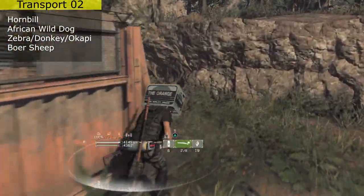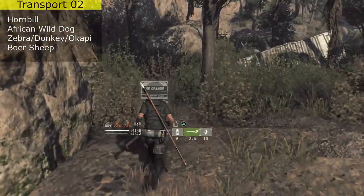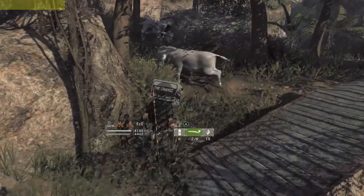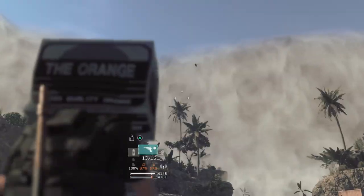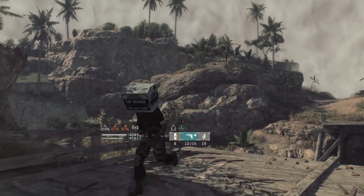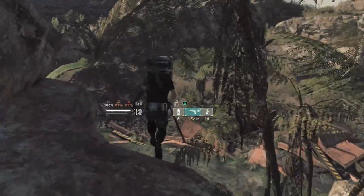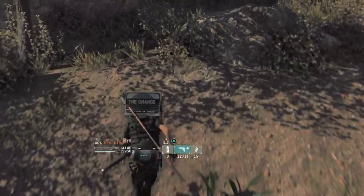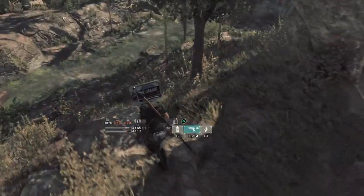If you come over to this wall at this angle you'll actually be able to climb it, and up here can spawn either donkeys, zebras, or okapis. This is about the only spawn I've seen for horses and they will change every time you come back. There's also the hornbill here — I shot one down but it landed in a spot I couldn't reach, but this is definitely where you get the hornbill.